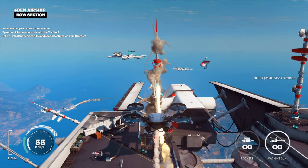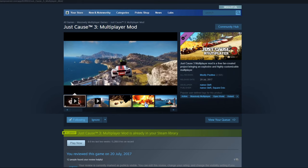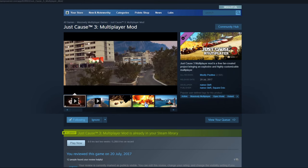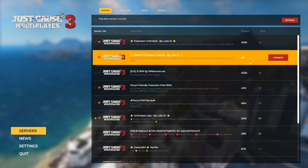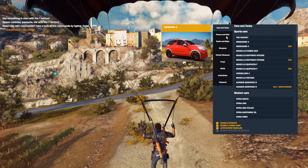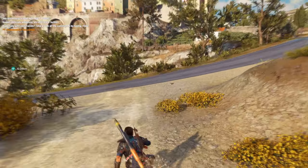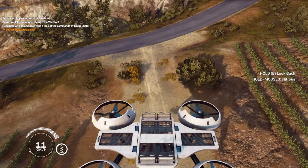Some of you probably want to try the drone for yourself, and of course I've got something set up. Head to Steam, download Just Cause 3 multiplayer, and join my Default Packages 2 testing server. Open the spawn menu with the V button, go to the Air Vehicles tab, and at the top you'll find the drone. Just click it to spawn it and have fun.